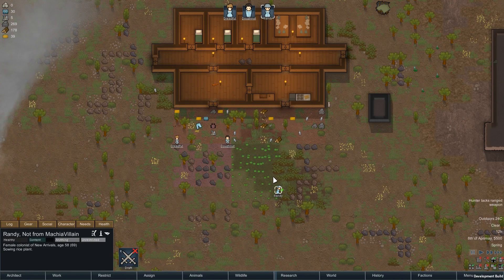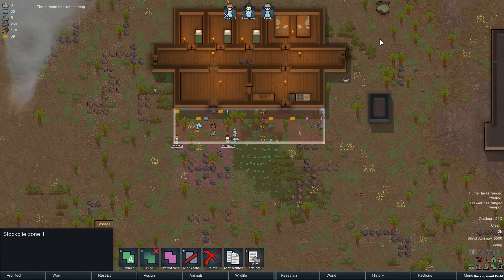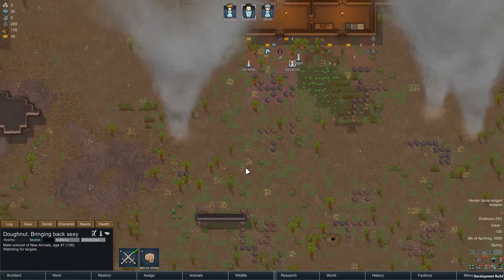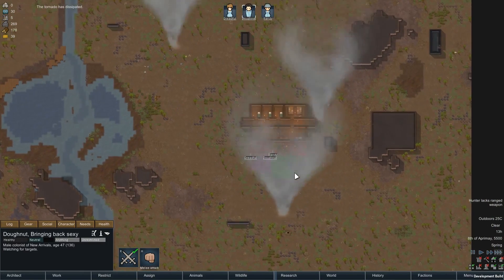I think we've lost Randy. Oh, there's Randy — he's just over there, sowing some seeds for some reason. Seems a waste of time. Right, let's see how many we can get going. One over there. One over there. Couldn't do that one. Try that again. There. And already it's just chaos. One of them's already dissipated, though.